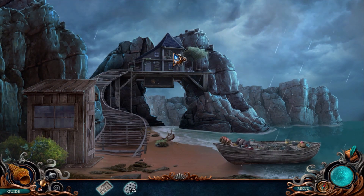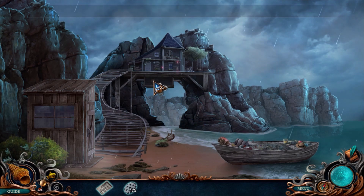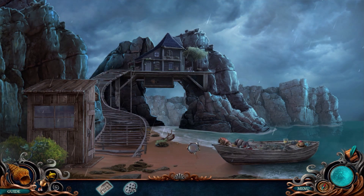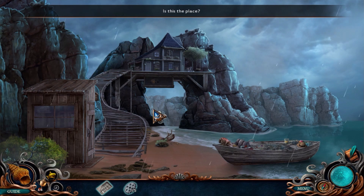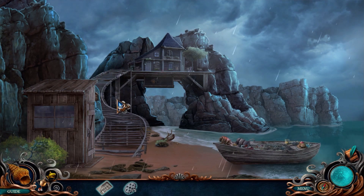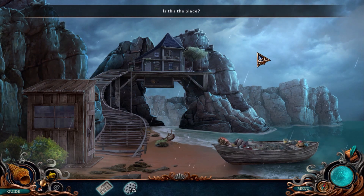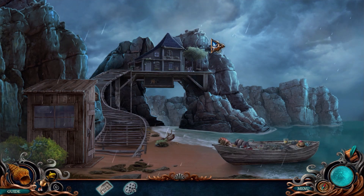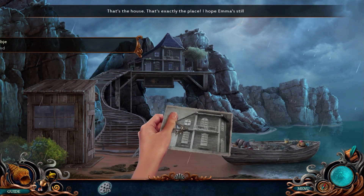I haven't gotten the fish northern working object yet. Is this the place? We're looking for a morphine object. I need to find something that sticks out but I can actually click on. Got you. That's the house — that's exactly the place.